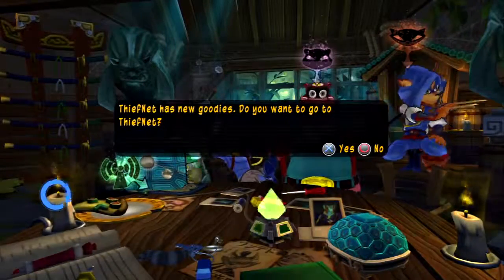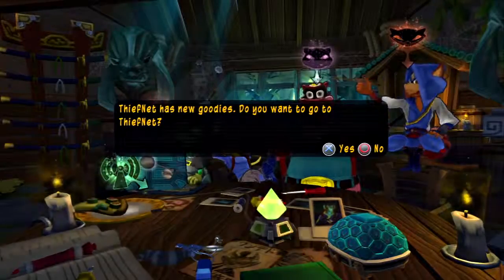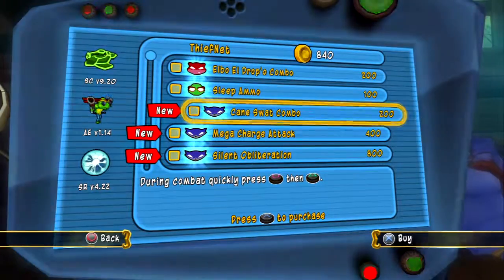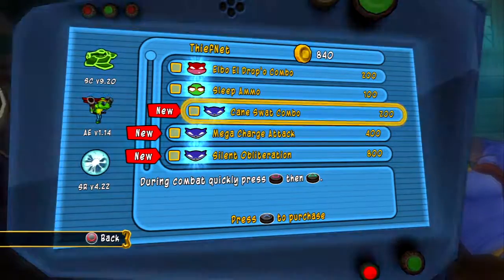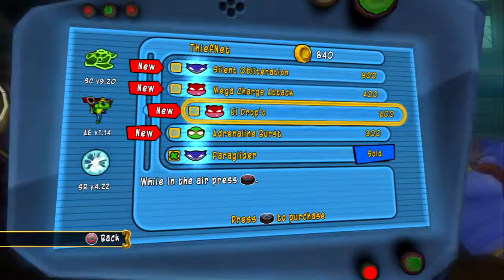That is about it for this episode of Let's Play Sly 4, Sly Cooper Thieves in Time. In the next episode we are going to be continuing with Turning Japanese — that's the home level we're doing. We're going to be doing some missions because we have one as Murray and we also have one as Rioichi.